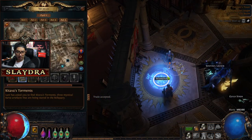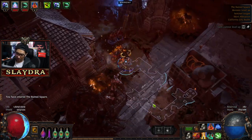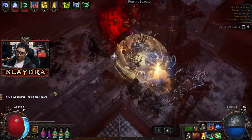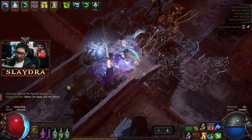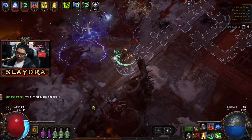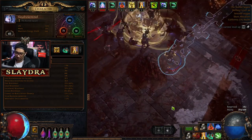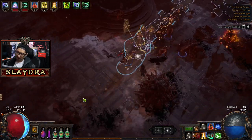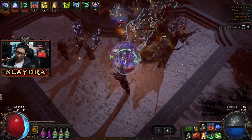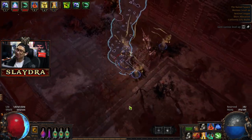We'll go back to Grun Square and find the other area. We'll still get some more minion nodes if we want to, and some more resistances. At this point our resistances are pretty much fine — we're capping all of them. We've got good physical damage reduction — we're reduced by about 59-60%, which is good. I don't really want to invest in block because block doesn't get really good.